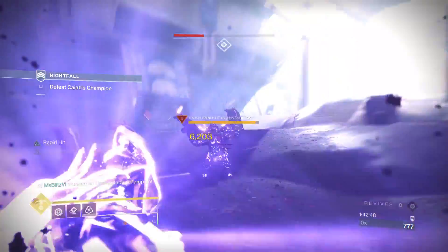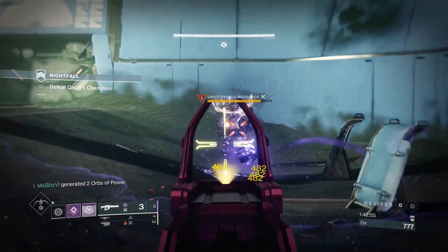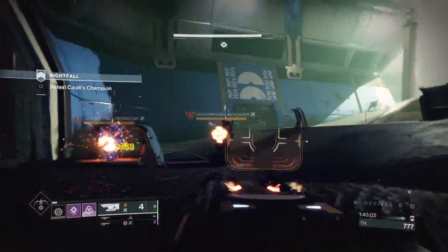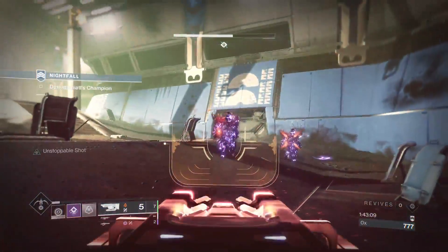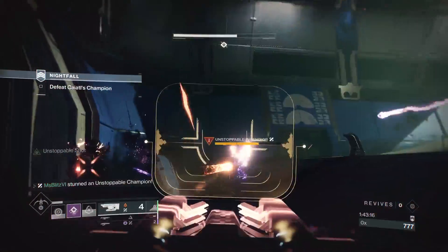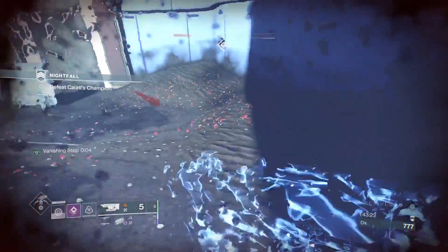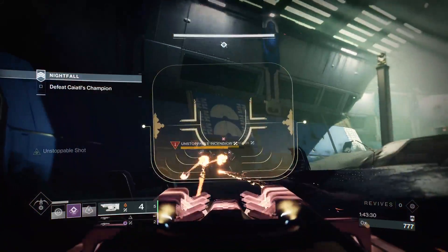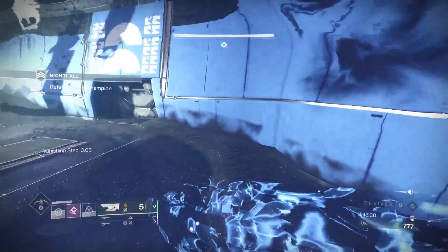Bungie just wanted to troll me as usual in my GM runs. I had to deal with two unstoppable champions and it was just not pleasant. The champion teleported on me — not a fun experience. I had to go back and forth, turn invisible, while the boss was shooting void at me and fireballs could hit me if I was too close. I was spamming Jötunn quite a lot. I had to spam everything because this is not supposed to happen.